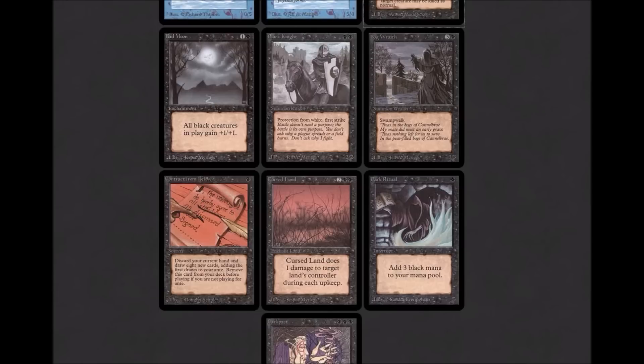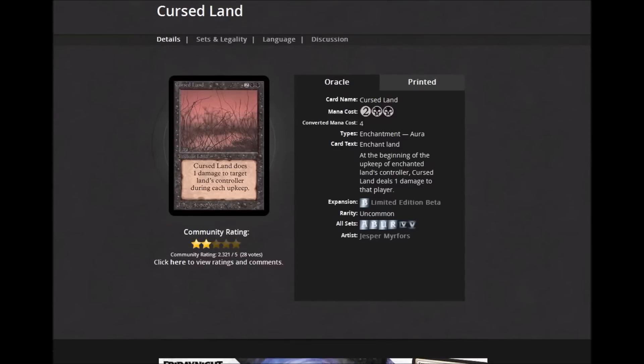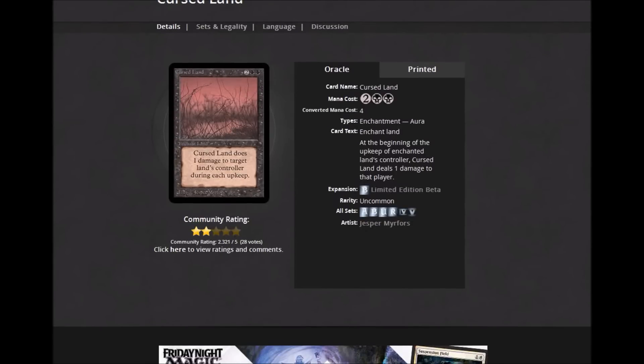Oracle text for Contract From Below: 'Remove Contract From Below from your deck before playing if you're not playing for ante. Discard your hand, ante the top card of your library, and draw seven cards.' Ante was the gambling built into early Magic — I never personally played for ante because my cards were hard-bought. It involved both players putting the top card of their library aside; whoever won the game won both cards but kept their own. Black had a lot of cards that influenced ante in these early sets. Ante was around, I think, until Ice Age.